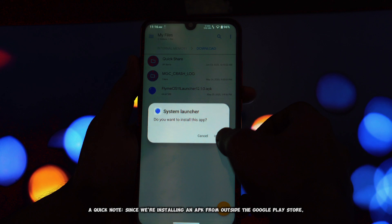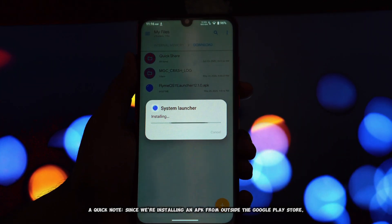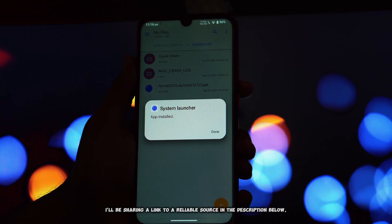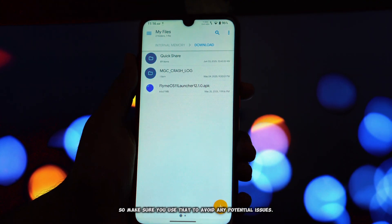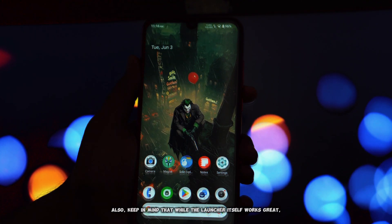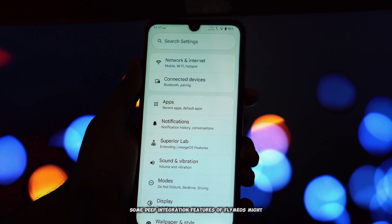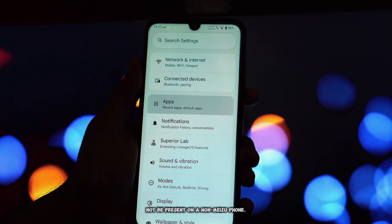Before we jump in, a quick note: since we're installing an app from outside the Google Play Store, it's crucial to download it from a trusted source. I'll be sharing a link to a reliable source in the description below, so make sure you use that to avoid any potential issues. Also, keep in mind that while the launcher itself works great, some deep integration features of FlymeOS might not be present on a non-Meizu phone.